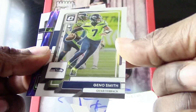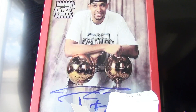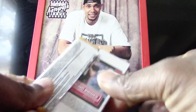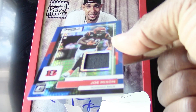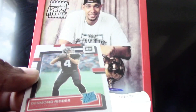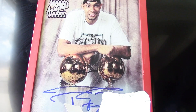Got a Joe Burrow, nice Geno Smith, a Jeremy Ruckert, and a Derrick Stingley Jr. Last pack — we have a Joe Mixon Blue Threads memorabilia card for the Optic, a Keenan Allen hollow for the Optic, and a nice Desmond Ridder base rookie. Not a bad haul for the Optic. We're going to continue on with the next box.